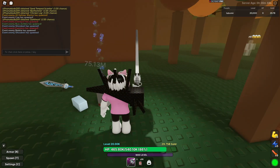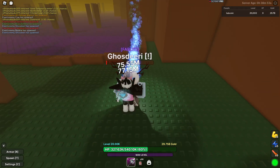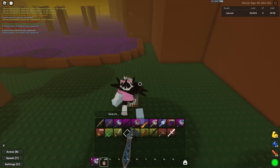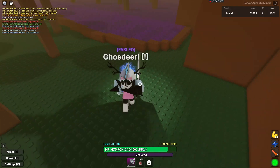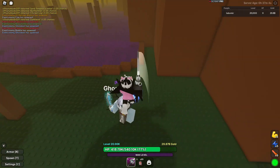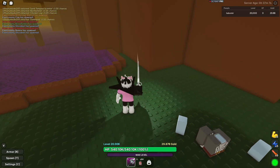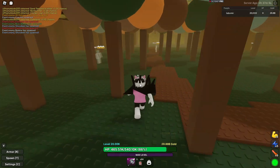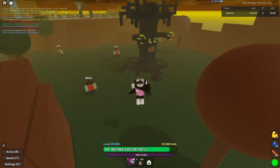As you can see, he actually has a lot of health and drops the Ghost Theory Sword — the second-best weapon. I recommend going for this. It's a rare thing to happen, so I still went for it.